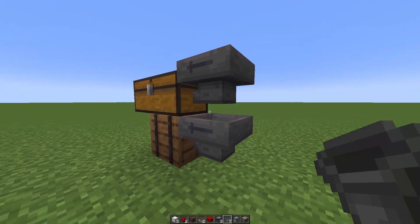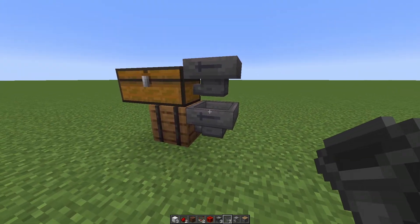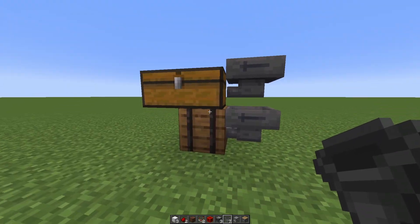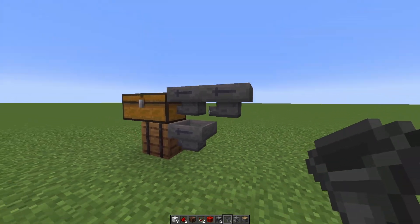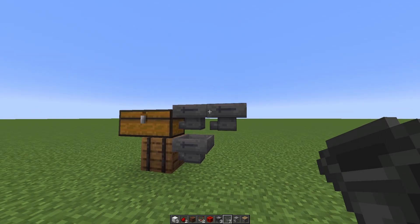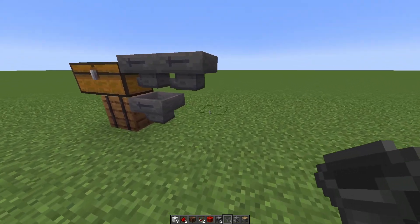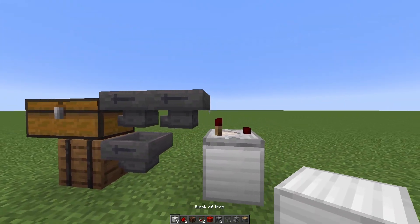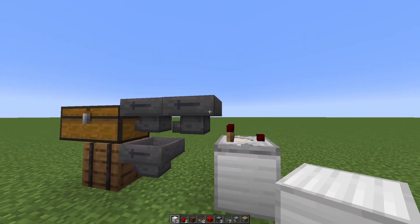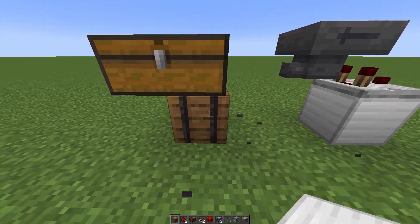A hopper on top of another hopper, both pointing to their respective storage units. Keep in mind you're going to have to add another hopper behind your top one, because we need a comparator reading from the top hopper. For now, I'm just going to use a single barrel.